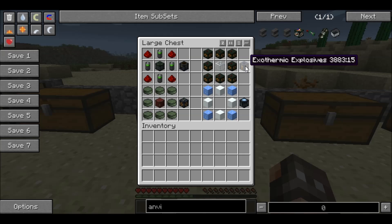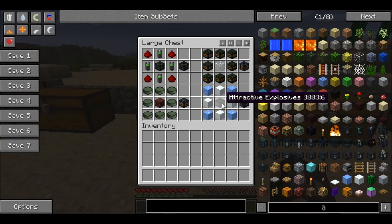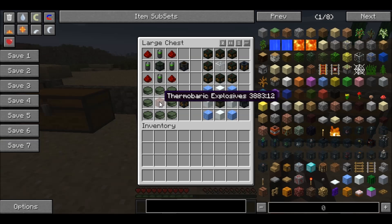Skipping one for the moment, we go down to the endothermic explosive. We have an attractive explosive with a cross of snow — it has to be snow either side of it — and ice filling up the four corner slots. That gives you a single endothermic explosive. The one I missed out is a nuclear explosive. To make this nuclear explosive you will need uranium placed around a thermobaric explosive, as we made earlier. That gives you a single nuclear explosive.